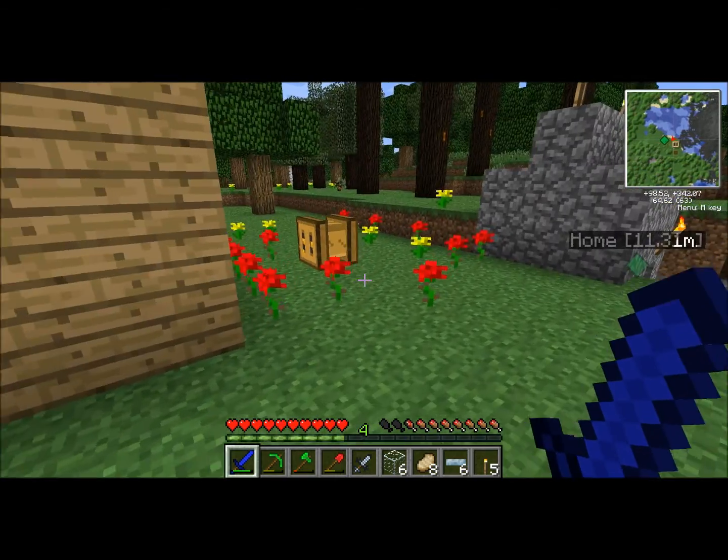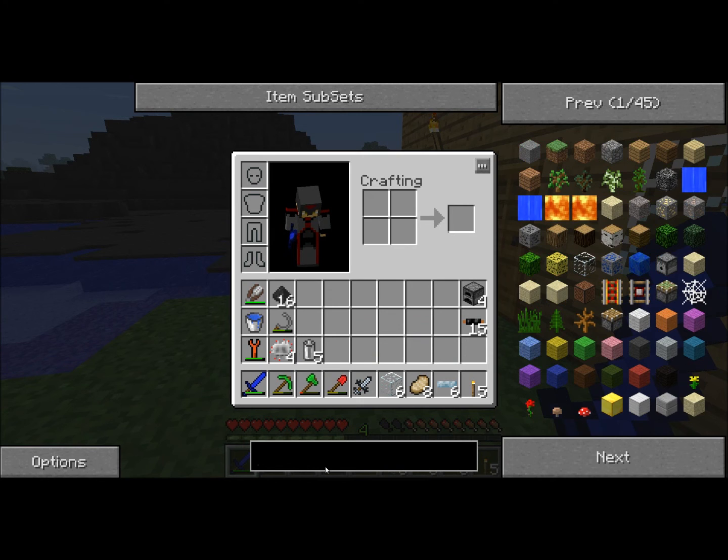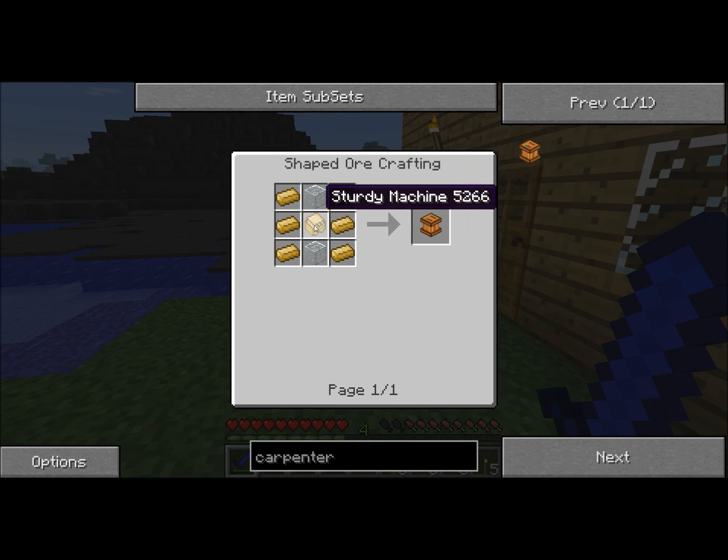I need to make an item called a bee-alyzer. Looking it up in NEI — I have to have a carpenter. Looks like we need to make a carpenter. And no, I haven't forgotten about that coke, but I'm macerating some cobblestone into sand for that very purpose.